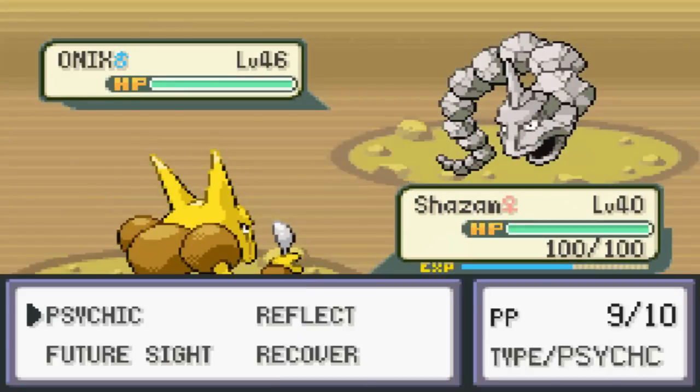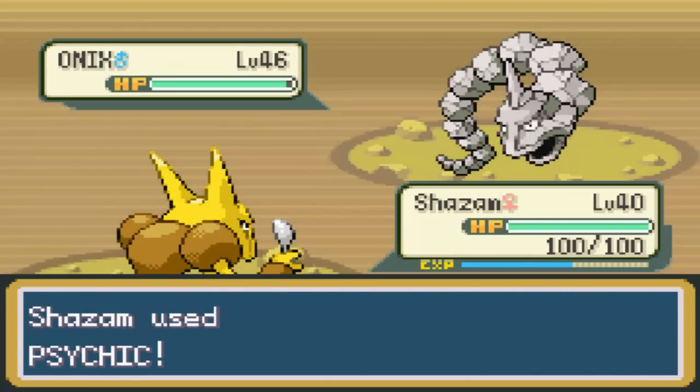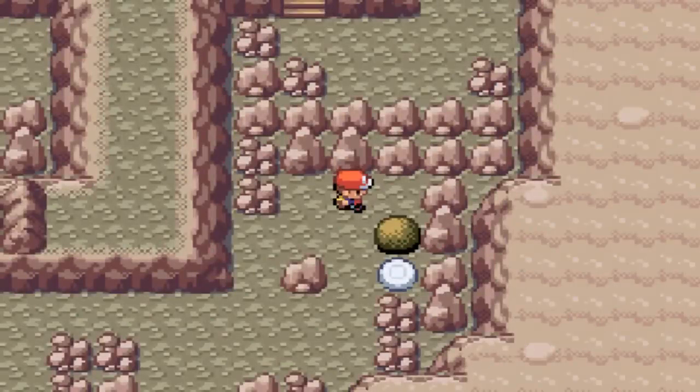Onix was always like the coolest Pokemon. When Brock threw that thing out, we were like holy crap, that's a freaking massive Pokemon - probably the greatest thing I've ever seen in my life. Think about it - the first time you saw Onix, it would have been like one of the first 10 episodes. It was like the biggest Pokemon you've ever seen in your life.